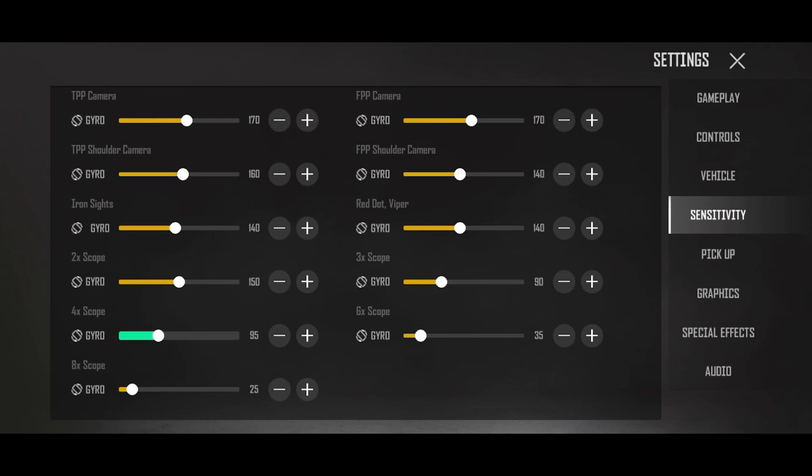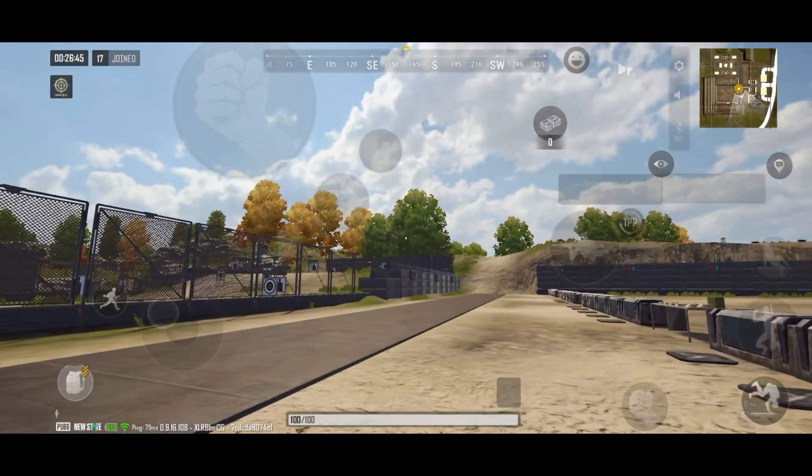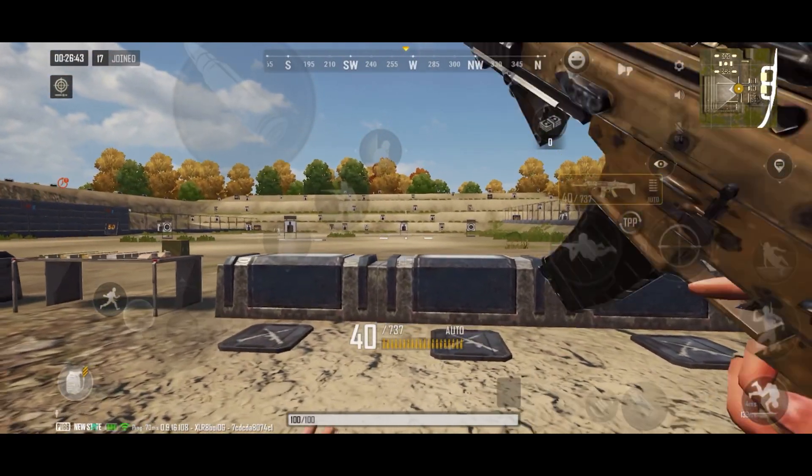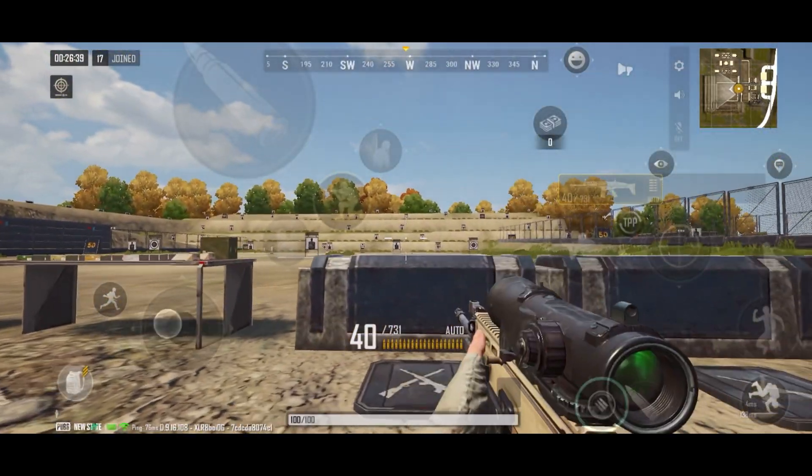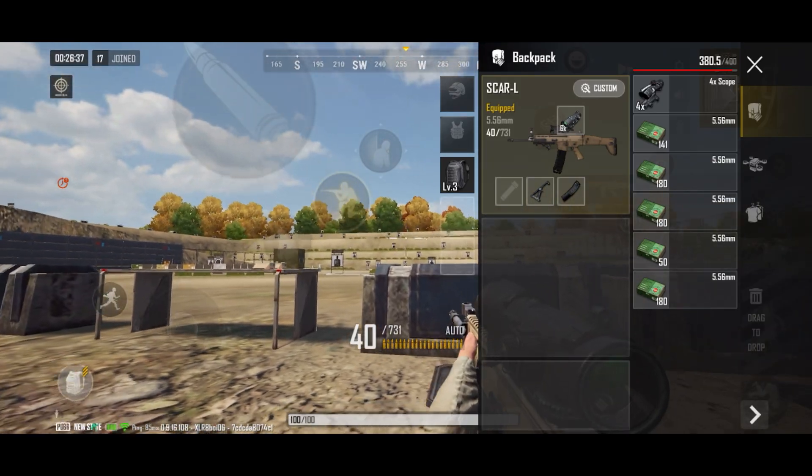After that, we have to check the next step, which is the scope sensitivity. So you have to try whatever sensitivity is set — you have to try it here, and add a scope to check your sprays. After you try it, I will tell you what to do.